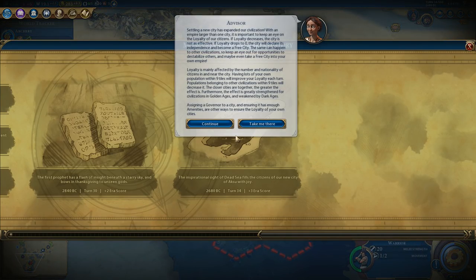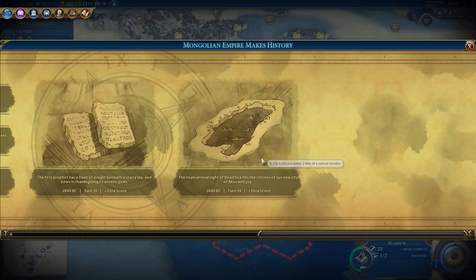May I make a suggestion? Empire loyalty is keeping our loyalty fine. Loyalty is mainly affected by the number and nationality of citizens in nearby cities - having lots of your own population within nine tiles - and governors. Knowledge advanced in sailing. The inspirational sight of the Dead Sea fills the citizens of our new city of Aksu with joy.